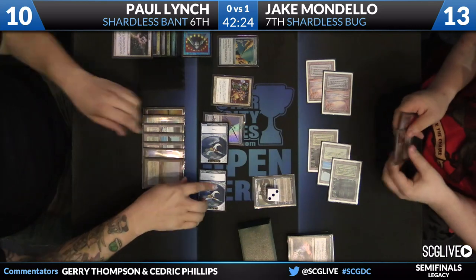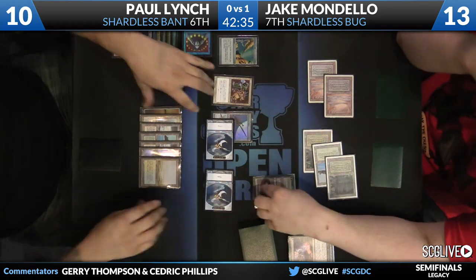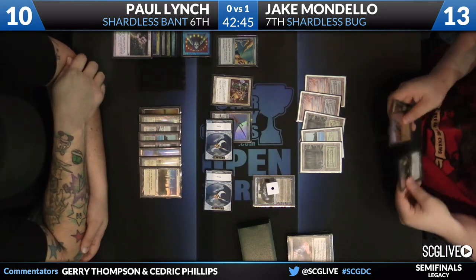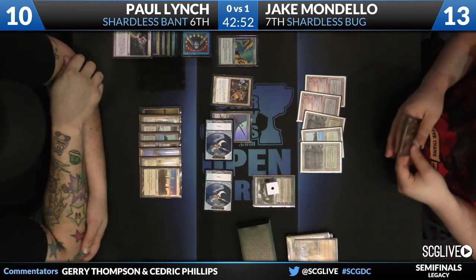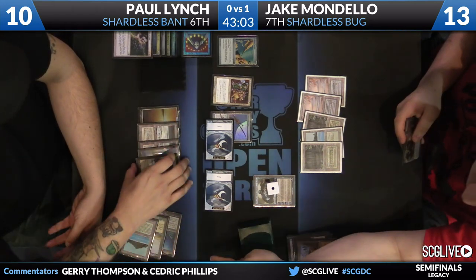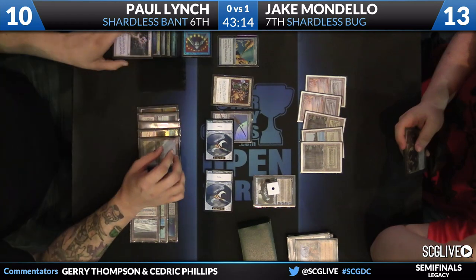Lynch will untap. Will he activate the Ruins before he draws? The answer is no — maybe if he had enough to get back Batterskull, he would have. There's a Karakas. Jace goes down to 1. It looks like he forgot the charge counters on his Jitte. That is any combat damage, correct? So now he's going to go after Academy Ruins. He can't use the Flooded Strand — needs to use a different land. That's fine; he does have plenty of those laying around. But forgetting the charge counters there might be a huge deal.